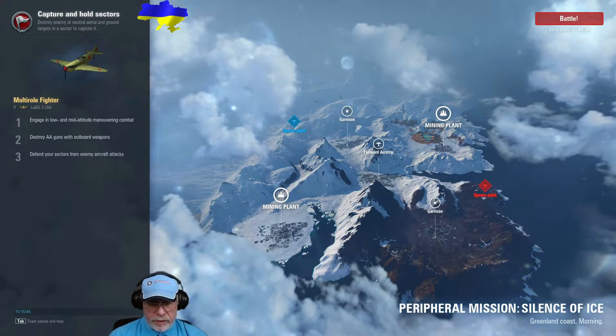The map for this battle is Peripheral Mission, the Silence of Ice variant, with five sectors laid out in the pattern of a die's five spots. In the center — tactically important — is a forward airstrip, but this is not a repair airbase. On one axis we have a pair of mining plants, the strategically most important sectors, conveying an extra 80 resources every two minutes on top of the standard three resources every five seconds. The other axis has a pair of garrisons. One way to win is to take your local mining plant and garrison, then hold the forward airstrip longer than the enemy. Beware of being suckered — if they take both mining plants, that's usually fatal.